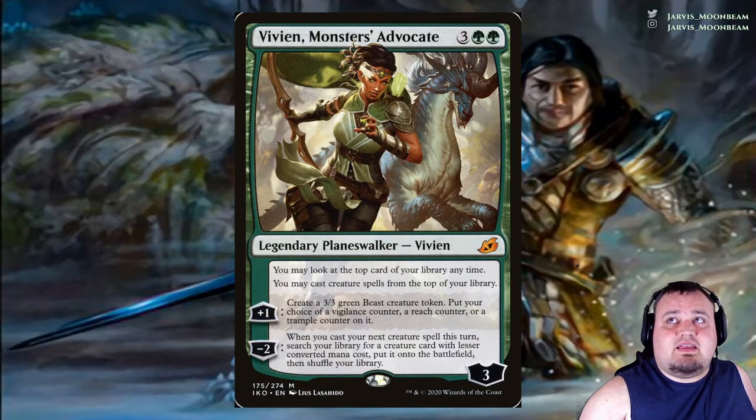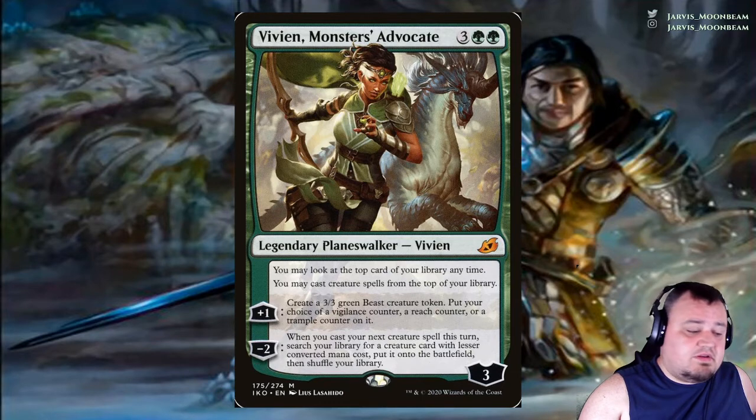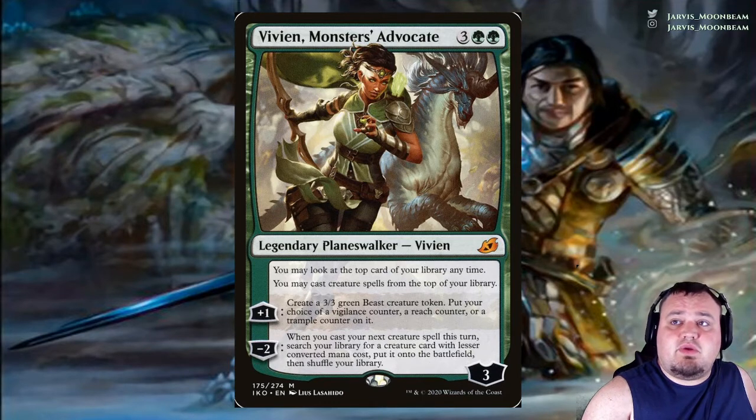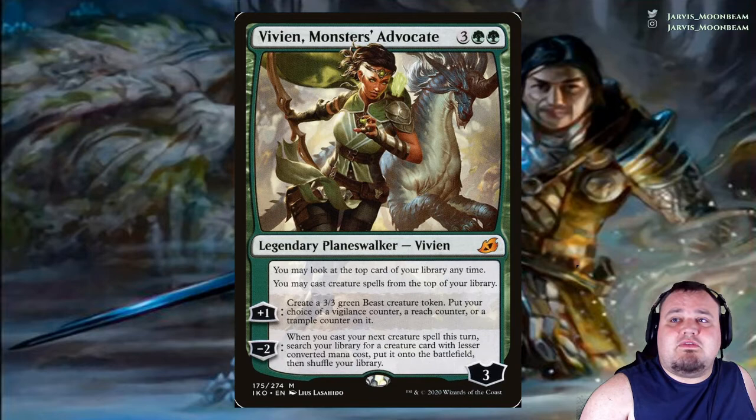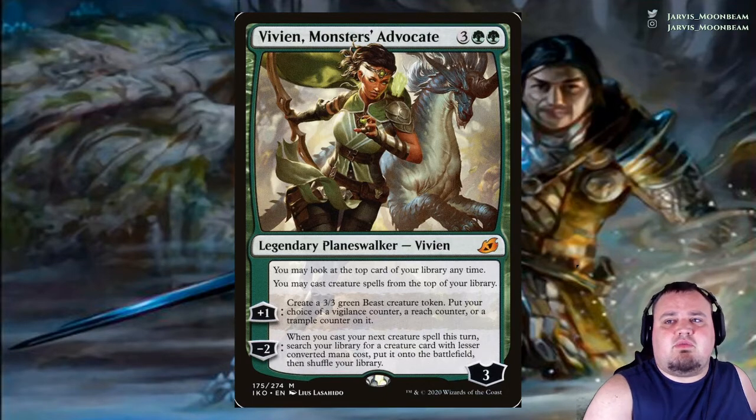Vivien, Monster's Advocate costs 3 green green. The static ability to look at the top card of your library at any time is nice, and you may cast creature spells from the top of your library, though that won't happen very often. Plus 1: create a 3/3 green Beast creature token — put a vigilance counter, a reach counter, or a trample counter on it. Minus 2: whenever you cast your next creature spell this turn, search your library for a creature card with lesser converted mana cost and put it onto the battlefield. We're only playing her for the Beasts.